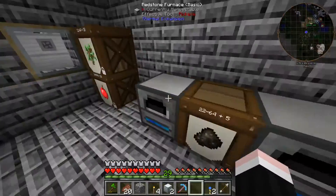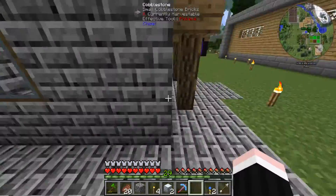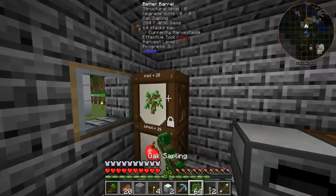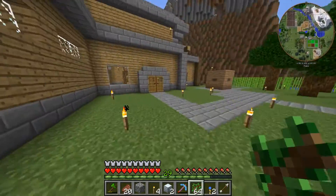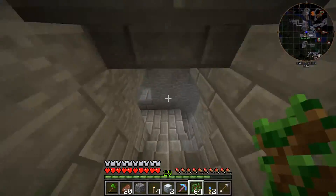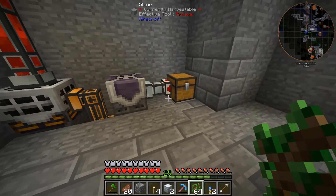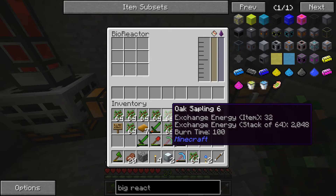Alright, this is actually working now. Awesome. I'm just going to place charcoal into the furnace to get the graphite bars. And let's start making some casings. We should probably have some yellowrium. Did you accidentally maybe smelt the uranium? That is possible, actually.